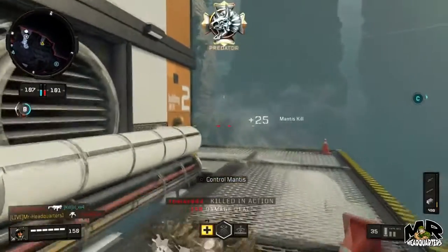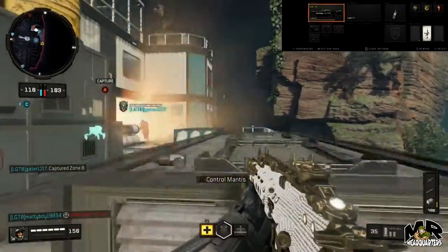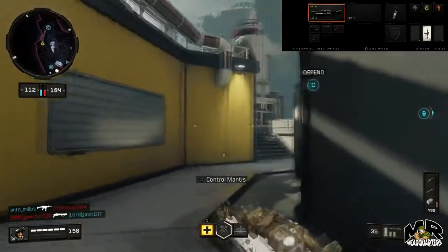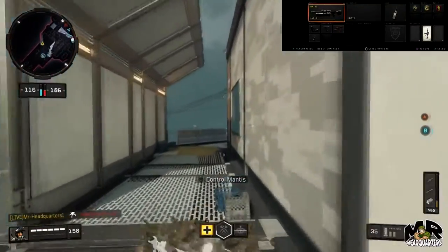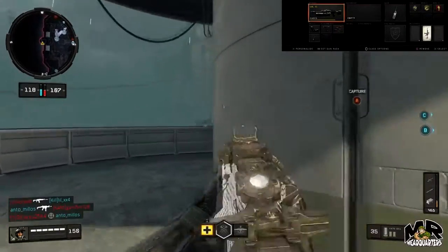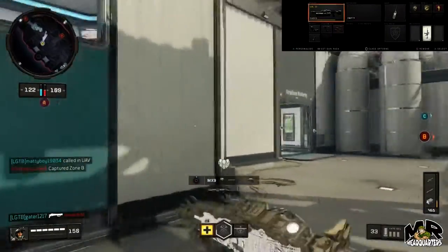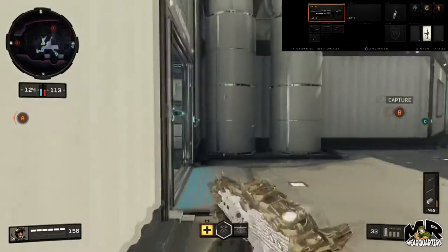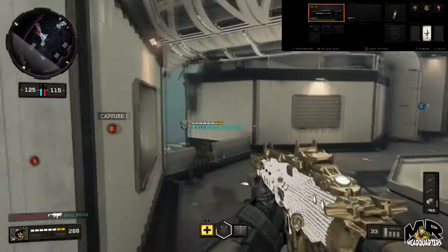Class five — don't sleep on the Hades LMG. This gun is absolutely crazy. I'm running reflex, steady grip, rapid fire, and hybrid mags. You want hybrid mags because LMGs are so slow to reload — you don't want to get caught in a reload mid-fight. Rapid fire adds extra recoil, but the steady grip helps maintain that recoil so you can beam enemies across the map. The reflex helps with sightlines since most LMGs don't have a great iron sight. I'm running engineer, gun hoe, and dead silence for perks.